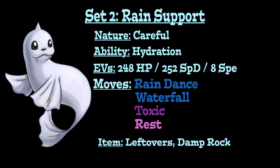Waterfall is the main Water-type attack, boosted by rain for extra damage. Toxic allows Dewgong to slowly wear opponents down, working well alongside Rest, which restores all HP and inflicts sleep — but the sleep status is removed by Hydration under rain. For the item, run Leftovers for end-of-turn HP recovery, or a Damp Rock to extend rain from 5 to 8 turns, benefiting both Dewgong and rain-reliant teammates for longer.